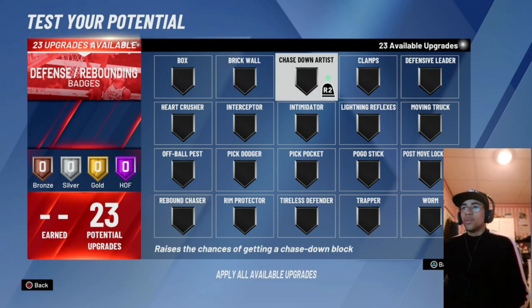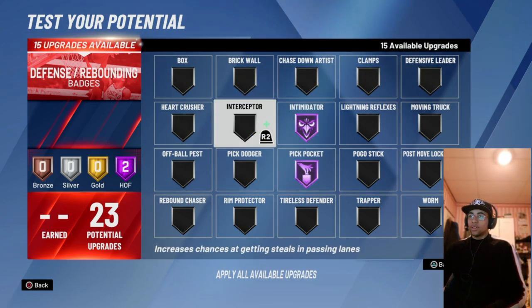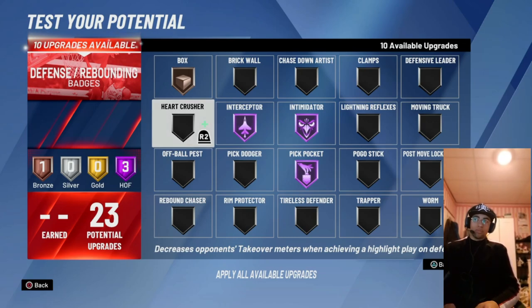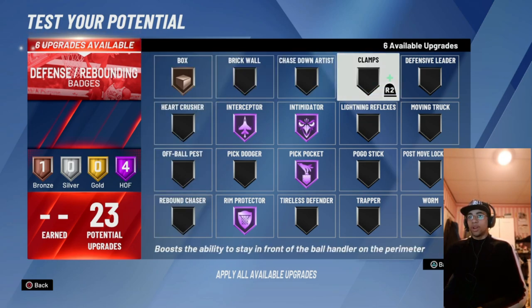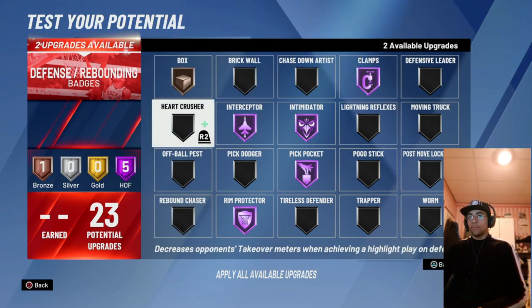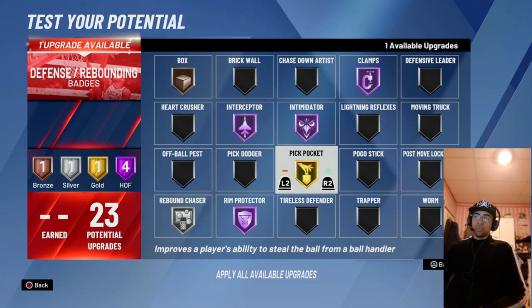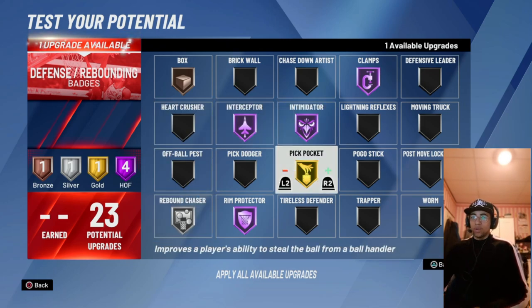For defense: Hall of Fame pickpocket, Hall of Fame intimidator, Hall of Fame interceptor, bronze box — it helps when boxing out the big guys — Hall of Fame rim protector, Hall of Fame clamps, and silver chaser. You can go gold pickpocket and gold chaser if you want, but this fits my playstyle.